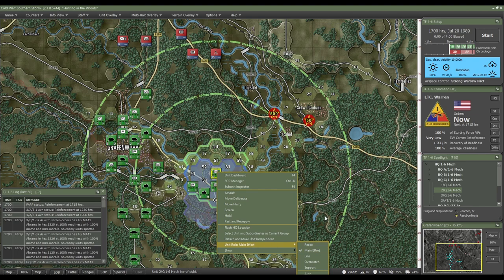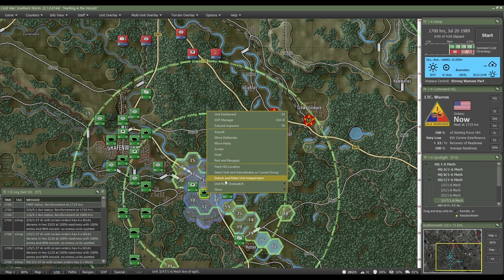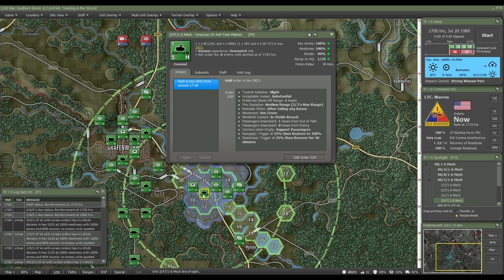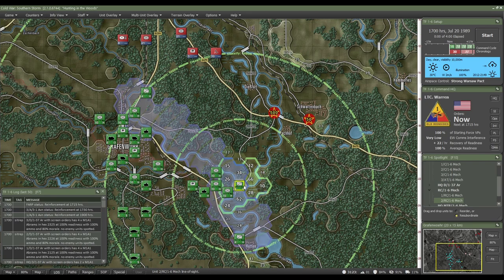You can also right-click and look at the unit role — this tells you what type of unit it is and what it's meant for. For example, this is a Main Effort unit, so it's mostly used to attack. But there are other units like this one labeled Overwatch — this is an anti-tank unit whose job is to spot enemy tanks and engage them.